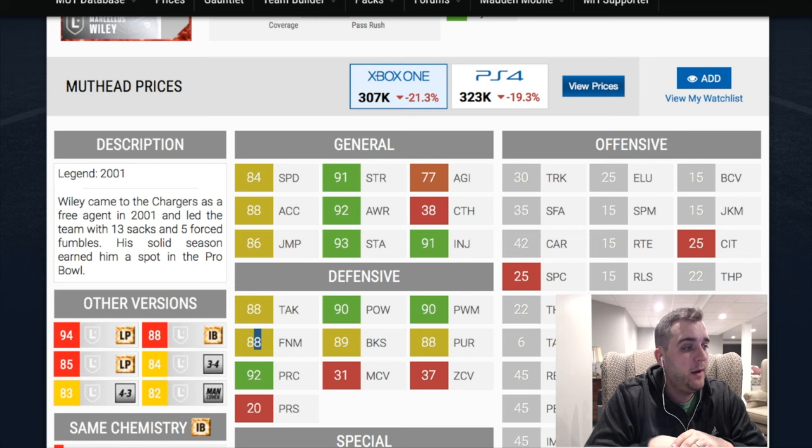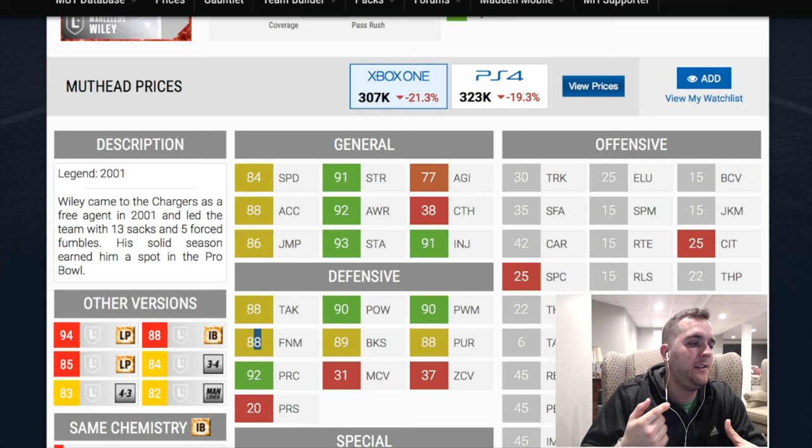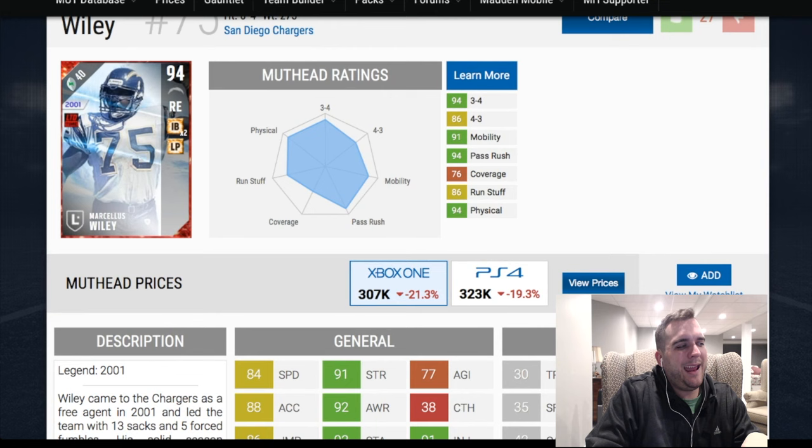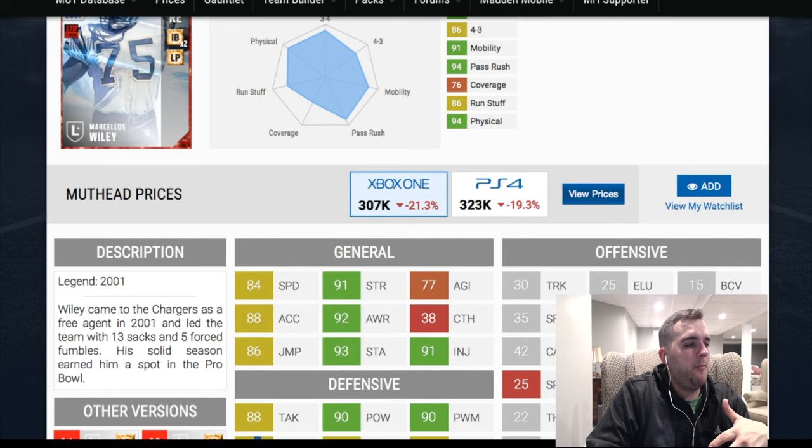As a top-tier guy, I think he needs help. I think he needs to stack him with a Vic Beasley Jr. motivator to get him to 90 finesse move, and stack him with Aaron Donald to get him to 91 block shed. Then I think he becomes a really good ball player because of the double 90 power move and 90 finesse move. A lot of people are probably going to shy away from this Wiley, but if you go after him you've got to play him with the Beasley motivator and the Donald to get the most value out of him.